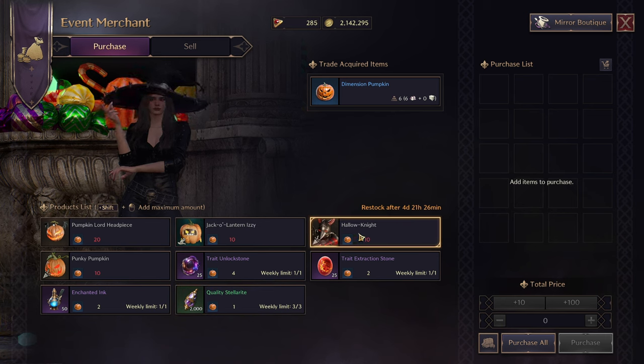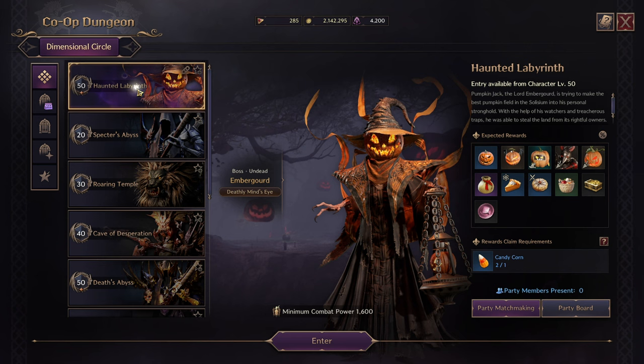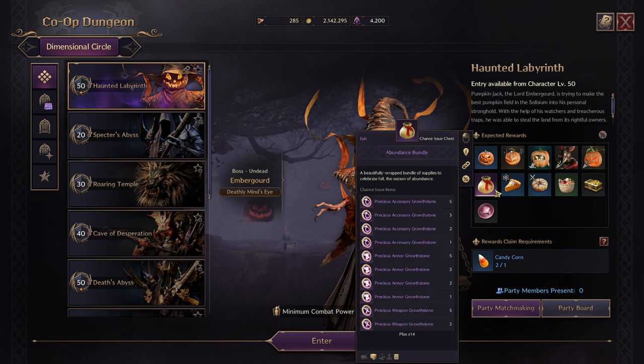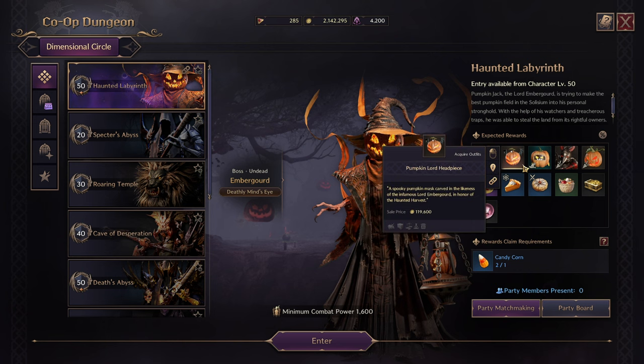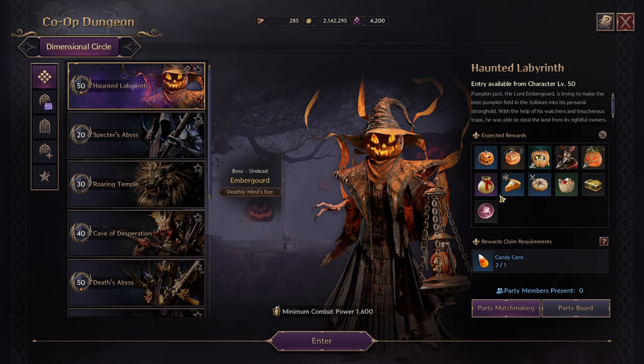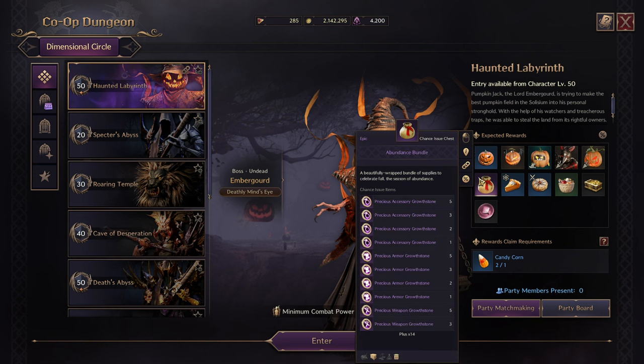Keep in mind that you can get the Hallow Night items from drops from the dungeon itself. If you go to co-op dungeons and go to the Haunted Labyrinth, you'll see that you get pumpkins from there, which is your exchange currency. You also have cosmetics that can drop — guildmates got these yesterday on their first tries. You also get ornate coins, which is pretty neat, and an abundance bundle that can give you end game materials.